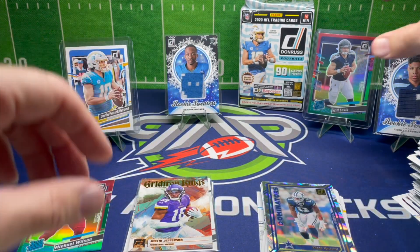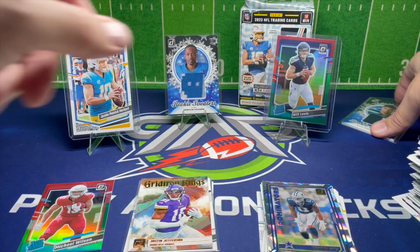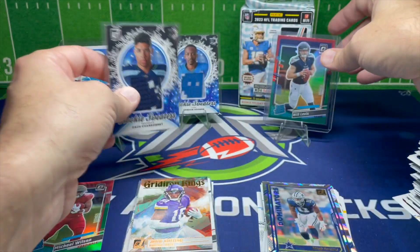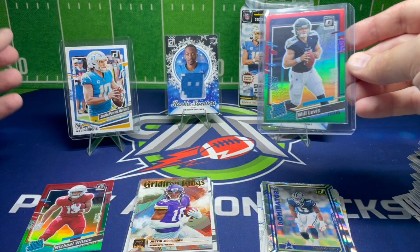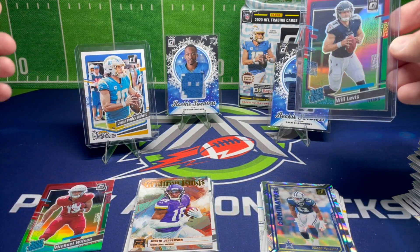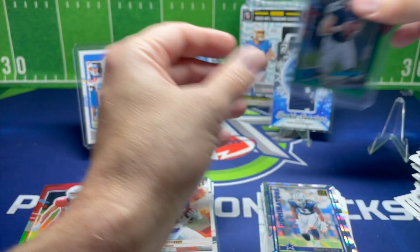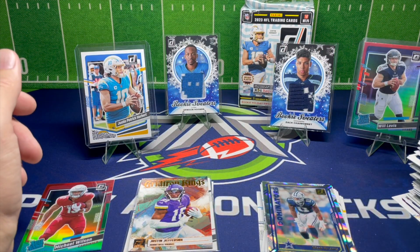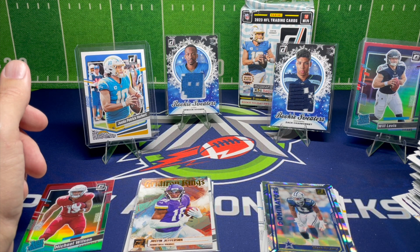Just a quick recap here. I think one of the best cards out there is the Will Levis on the red and green, and we got the full name Justin Patrick Herbert. In our two holiday sweaters we've got Zach Charbonnet and Hendon Hooker. Thanks for joining us today and I hope everybody has a wonderful 2024 — we'll see you next time.